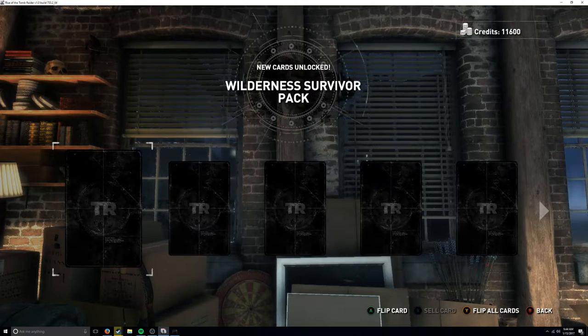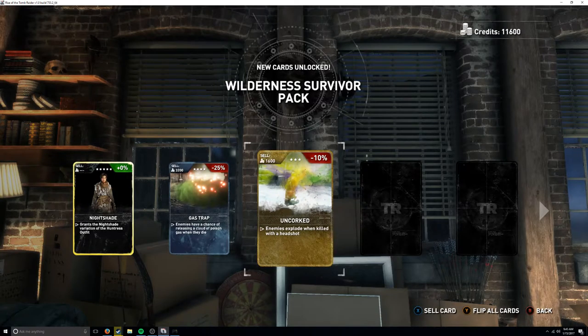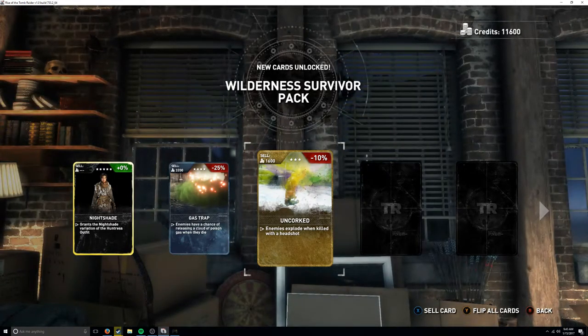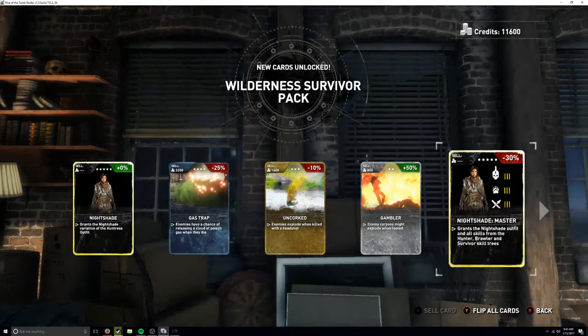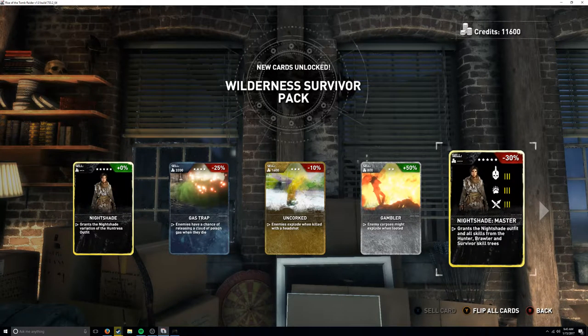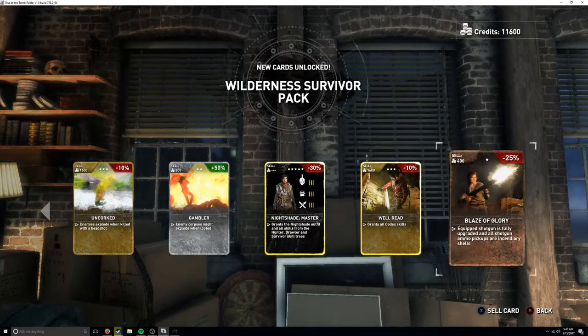I don't think these are for online. A gas trap card makes enemies have a chance of releasing a poison gas cloud when they die - not sure if that's cool or deadly. An uncork card makes enemies explode when killed with a headshot - that sounds interesting. Another card makes enemy corpses explode when looted - that sounds terrible. You'd have to remember not to loot. A 'well read' card grants all codex skills - thank you!